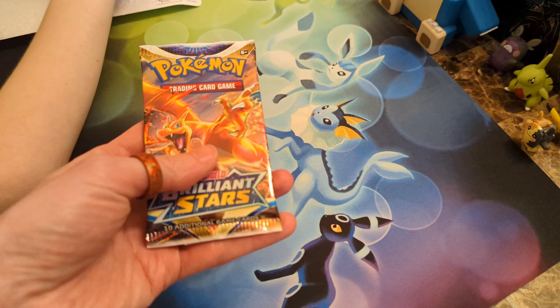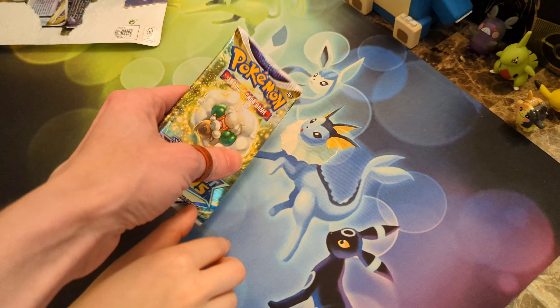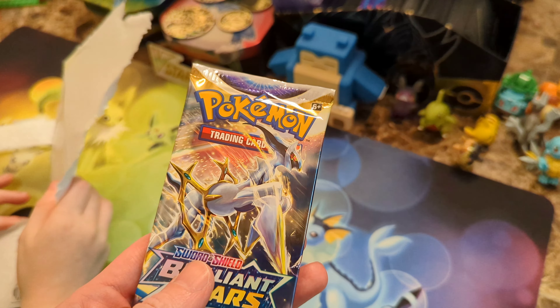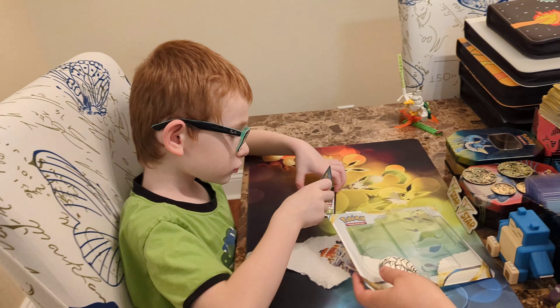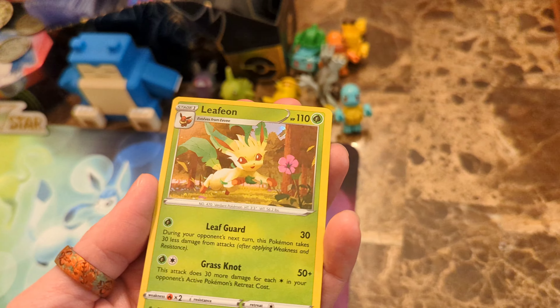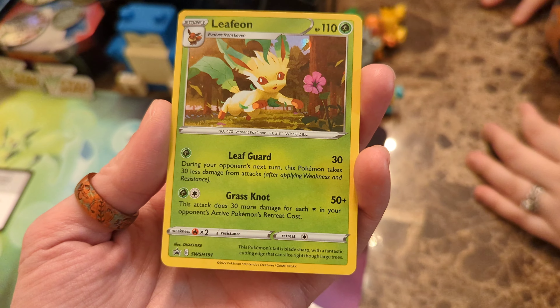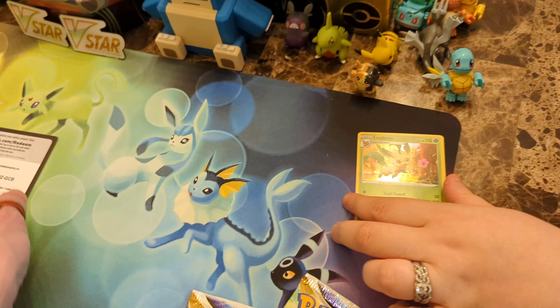Let's check out the pack artwork, of course. So Charizard is featured in this set along with Arceus. This is a Whimsicott. And Arceus itself looking brilliant as always. And I think the other one is Shaymin, right? Yes, Shaymin is also featured. They continued with the Eeveelutions pattern and decided to make these promo cards, so we got this Leafeon promo card. It is indeed a true promo. Sword and Shield Brilliant Stars three-pack Leafeon code card.